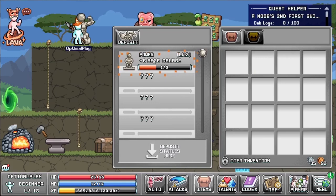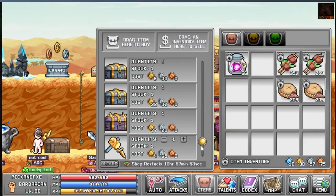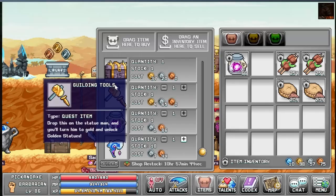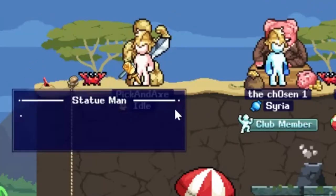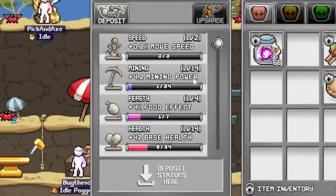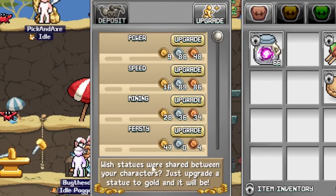In World 2 you can upgrade these to golden, which makes them account-wide, but for now they are only per character. So this is how you get the golden statue man: you simply buy the gilding tools from the World 2 shop NPC, then drop this on the statue man — just drop it at his feet. Well, he doesn't have any feet, but you know what I mean. And now you have a red tab where you can pay a lot of money to get the account-wide statues.